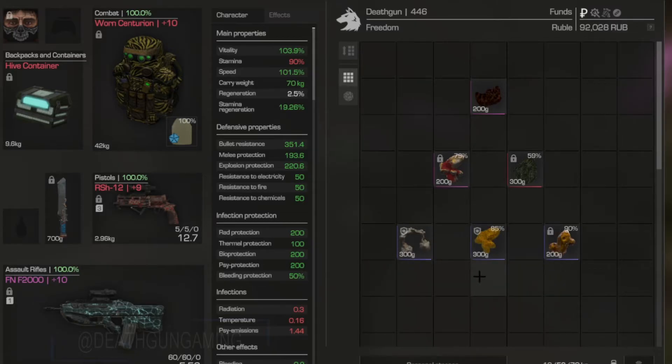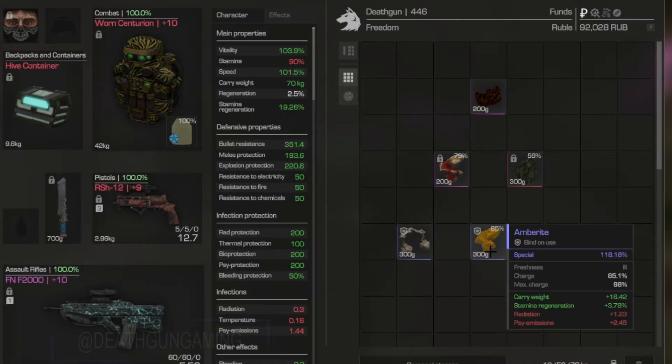Now we're at the top two carry weight artifacts in the game. We're going to kick off with the artifact that used to be the GOAT — they butchered it — and that is the Amberite. It's still one of the best artifacts for carry weight, still going to give you 20+ carry weight and stamina regen, but as you can see it has two negatives which makes it a little hard to work with depending on your container and other artifacts. This thing used to have over 40 kg carry weight — a little broken — but it's still one of the best.